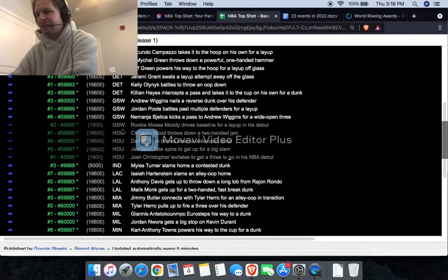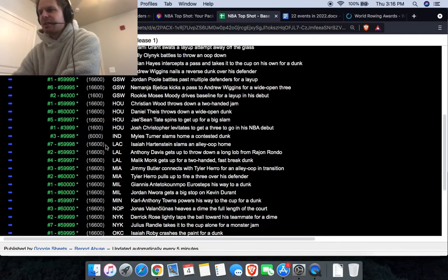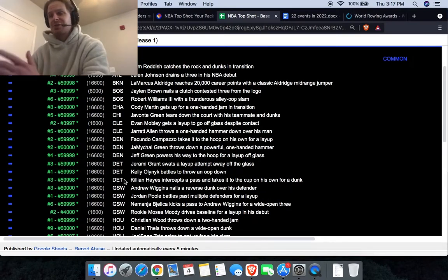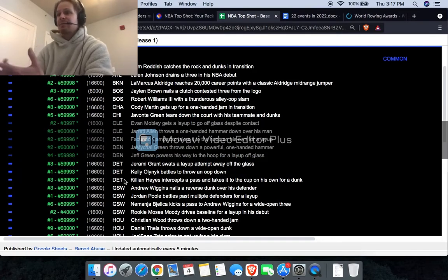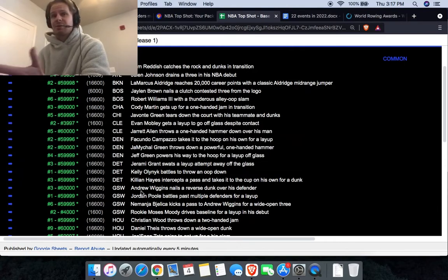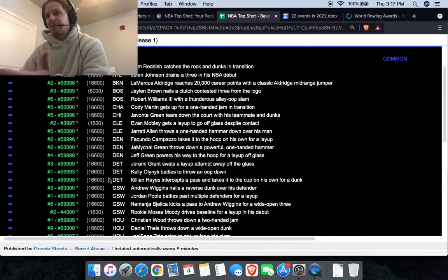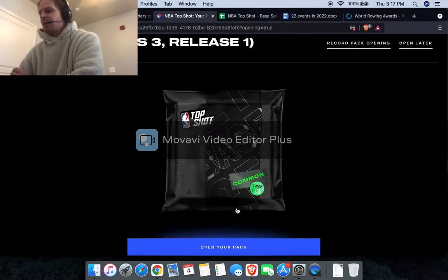There's no LeBron, no LaMelo Ball, no Steph Curry in this drop — not a ton of big names. Basically you're just hoping for rookies or some of these 10k moments. The floor could be two or three dollars, so it could be a negative pack value if you pull some random 60k moments worth one or two dollars. But I think it's worth the risk going after rookies since there are so many in this drop, and even a low-serial common could be worth four to six bucks.